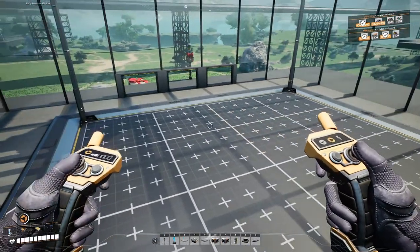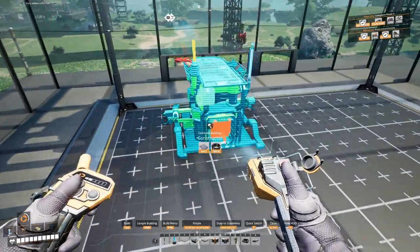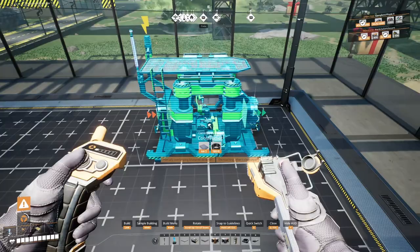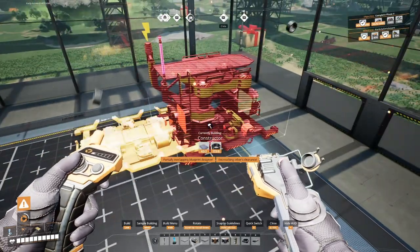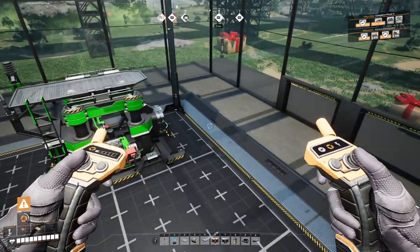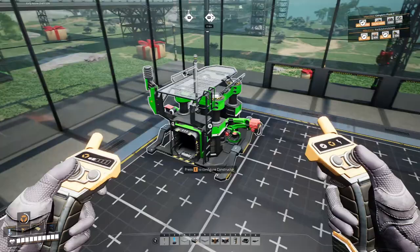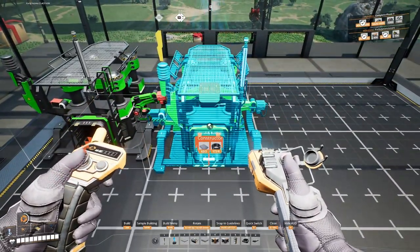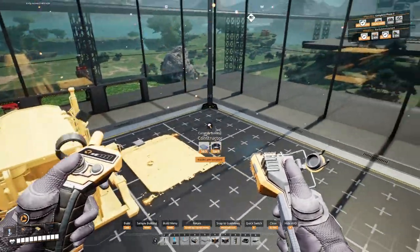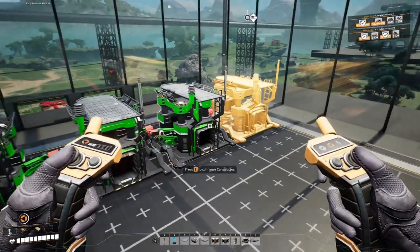I know from my other blueprints that we can fit four constructors across. Constructors are one thing wide. So let's put these down, put them one block away from the end like this, because this will give us enough room to fit a lift and still be on the inside. Then let's do two, three, four — and we'll figure everything out from here.